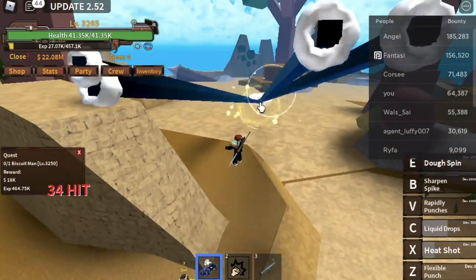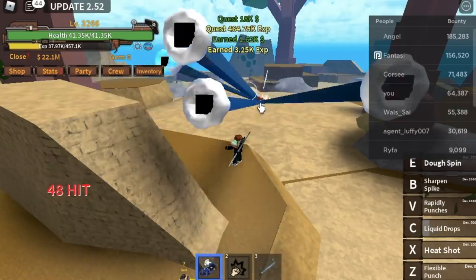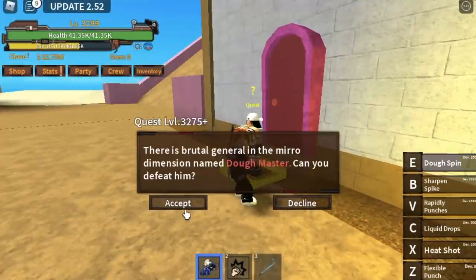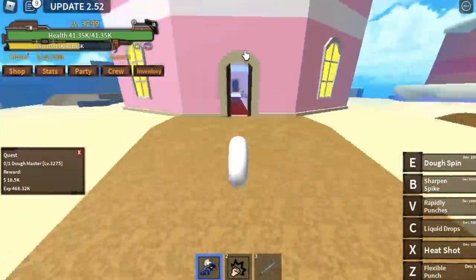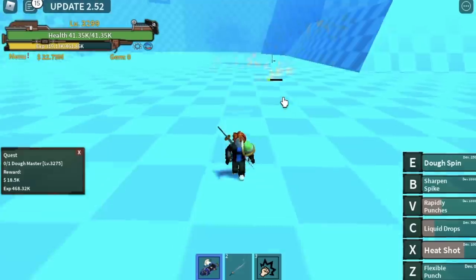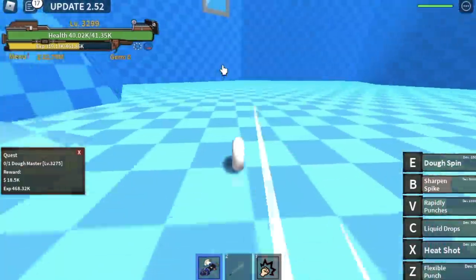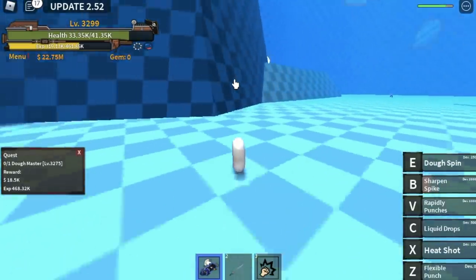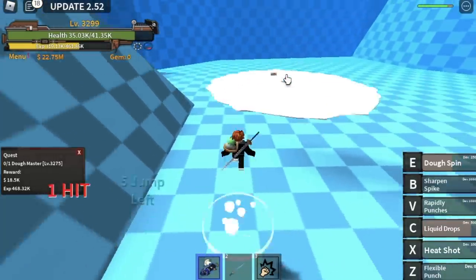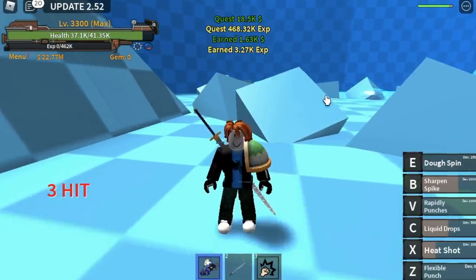If you want more action, you can start defeating the Dough Master when you reach level 3275. That mob is located in the castle area to the left, by the mirror. Aside from the bosses, this mob is one of the strongest — it will really hit you, so bring your A-game. We're just going to stun it, use our skills, and defeat this mob. And that's it — we've reached max level 3300!